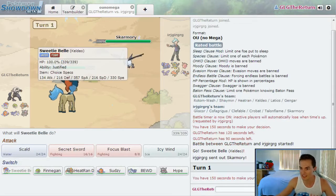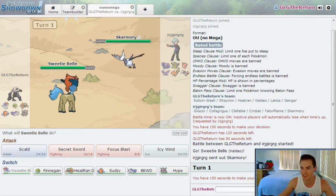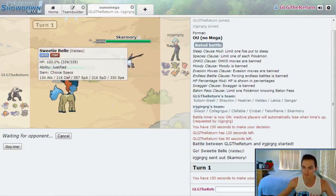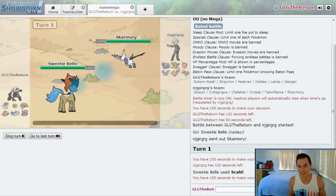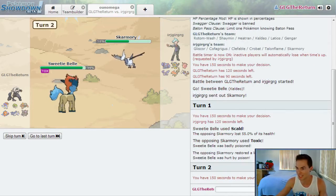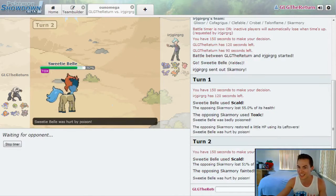Against the Skarmory, that's an okay-ish matchup. He's going to go for rocks and Scald will do okay — nobody on this team resists Scald, so let's just start firing them off. Skarmory can take two of these and get his rocks up — he's guaranteed some rocks at the very least. He goes for Toxic, which is an interesting play, but I hit him for 55%. A second Scald takes him out and it does. Skarmory's dead, and all he got out of it was a Toxic on Sweetie Bell.